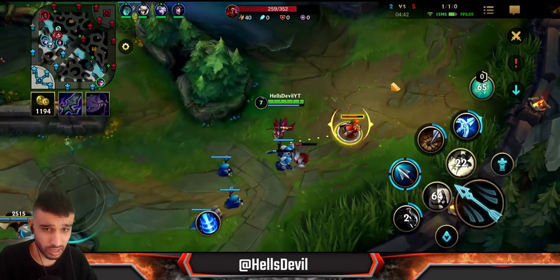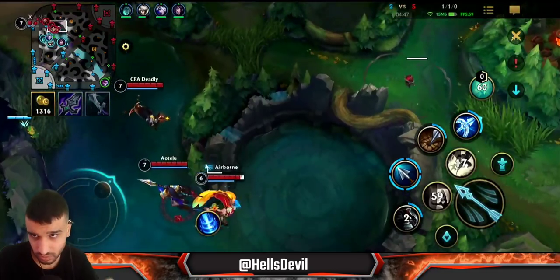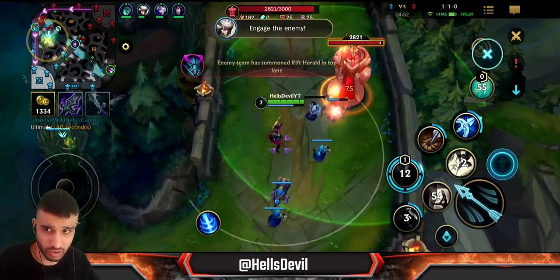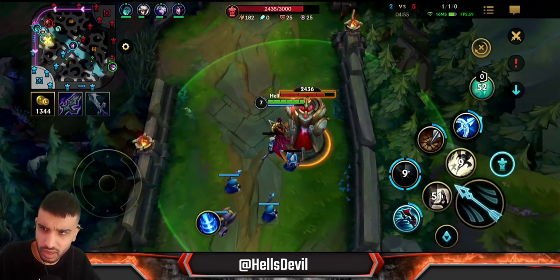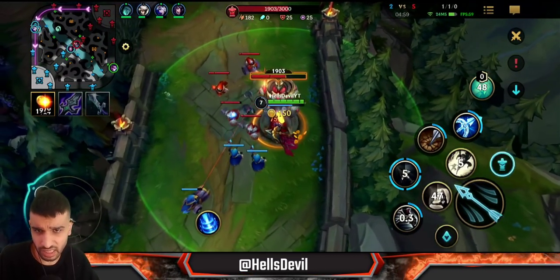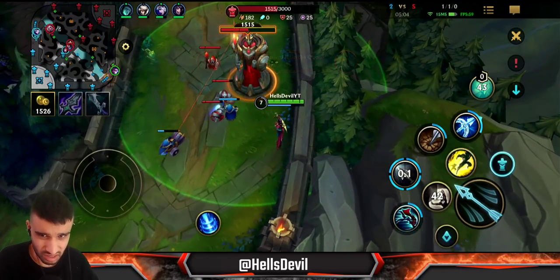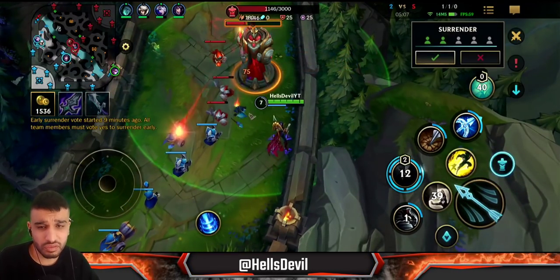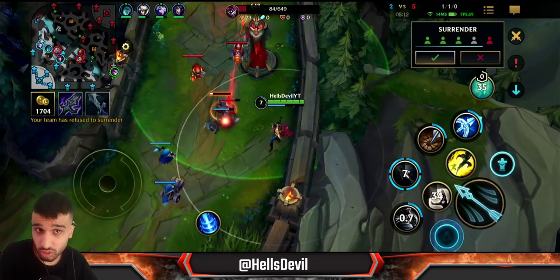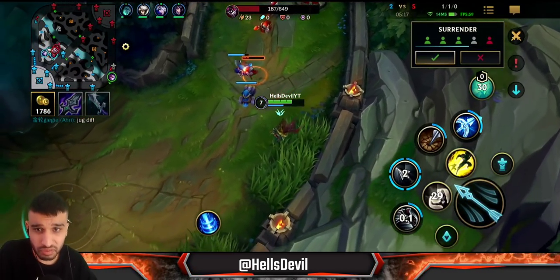You always want to upgrade your second ability first — it's the most important ability and deals the most damage. He's going to the Dragon, so I should push towards the turret instead. I'm not rotating to my team because my team actually played pretty bad — we're two on five. I didn't want to take the Dragon fight. Vayne isn't that strong during the first Dragon, so instead I'm just pushing the turret to get myself ahead. I don't care about my team because I'm Vayne — I don't really need my team.